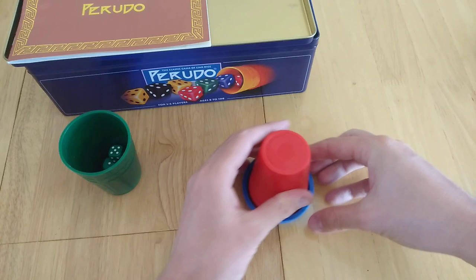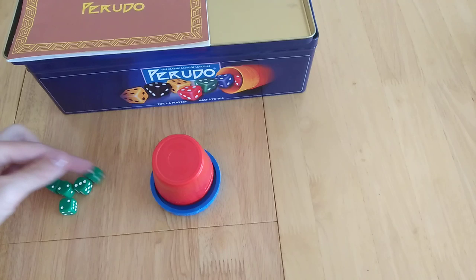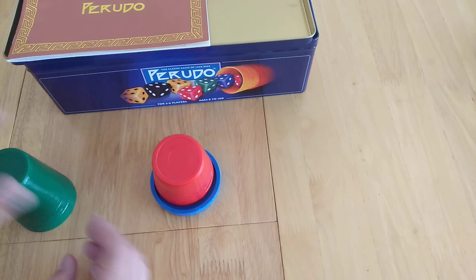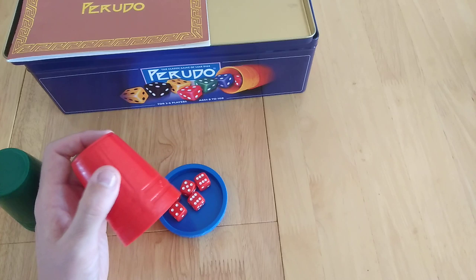So everybody rolls — let's have green go. This face counts as a wild. You don't move them around but I'm just making it easier to see. So they've got three twos there. In this instance one player — let's say red starts — they need to say a number, say the amount. So they say one three.